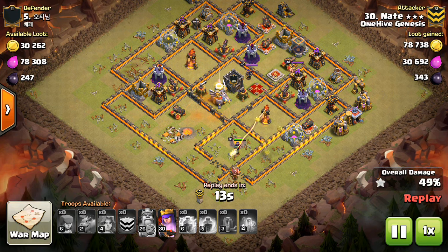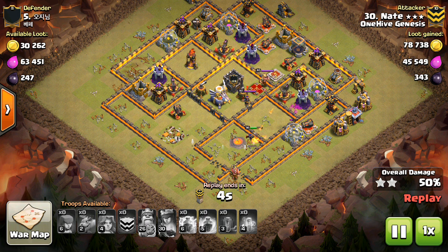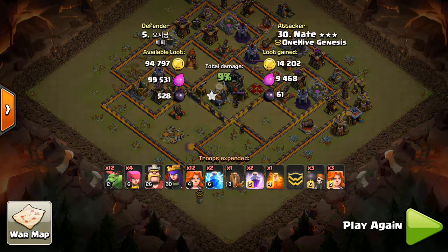Pretty close here, but taking out a max Town Hall 11 is huge. Any 2-star, whether it's only 50% or whatever, is great for a Town Hall 9 taking out a max Town Hall 11. He gets up to 52% right there. Nice attack, Nate.